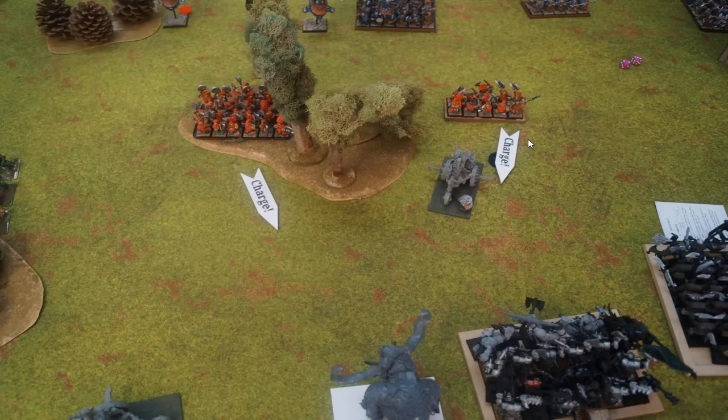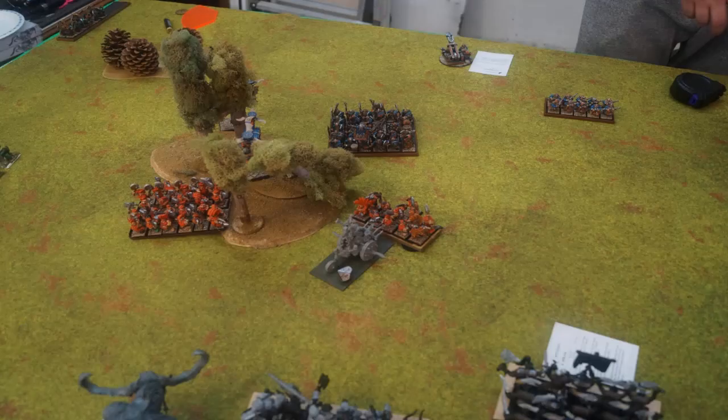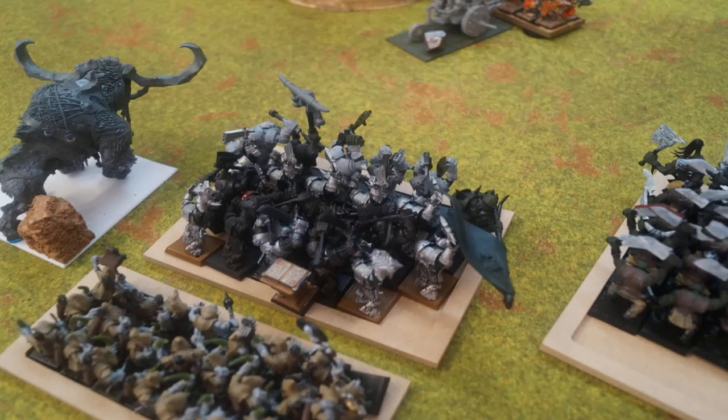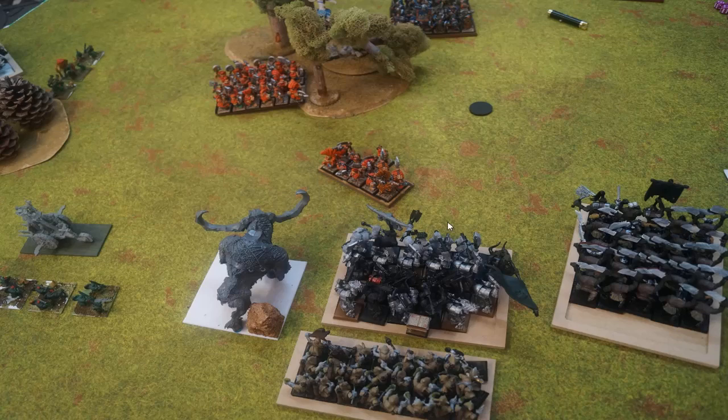For Dwarven Holds turn one, up here he charges into the Pump Wagon and also declares a charge into the Great Green Idol — fails one, makes the other. The rest of his army moves up trying to stop the advance on my flank. The Greybeards are just hanging out behind the building. He does a shot and kills an Iron Orc, and he's also got the hatred token on the Iron Orcs. He goes into combat, wipes out the Pump Wagon, and overruns.